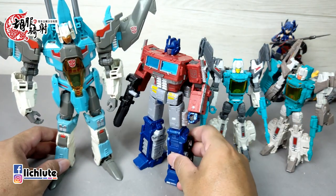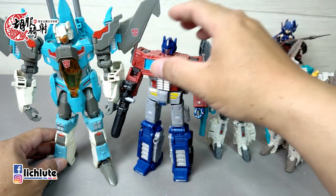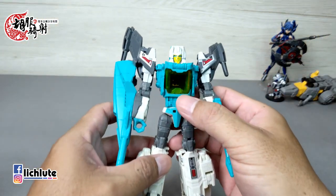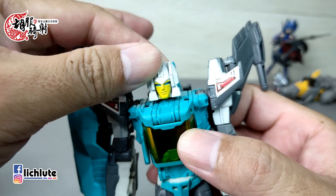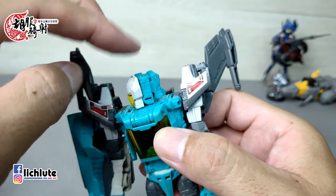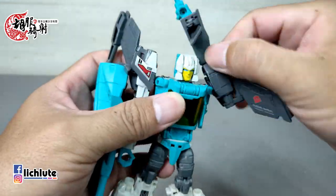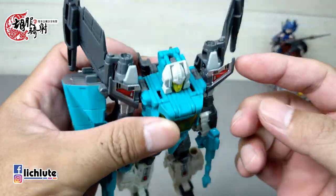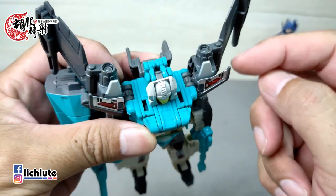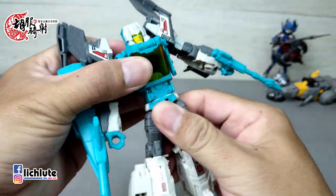顺便吐槽一下，以前的Voyage Class体格这么高，而现在这款是Deluxe级别，体型上有蛮大的岁月差异。这款玩具基本可动展示：头部算是球关，可以前后左右活动；因为可以变形所以头是分开的；手臂可以往上360度转动。翅膀是固定的，是一片零件直接跟后面连在一起，不能单独搬动。腰身可以转动，而且我手上这款腰关节非常紧。